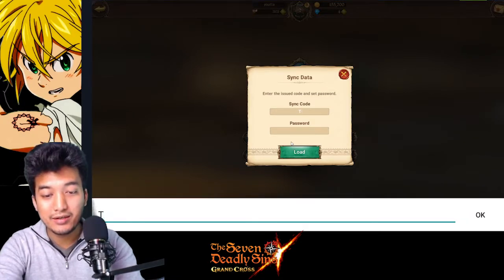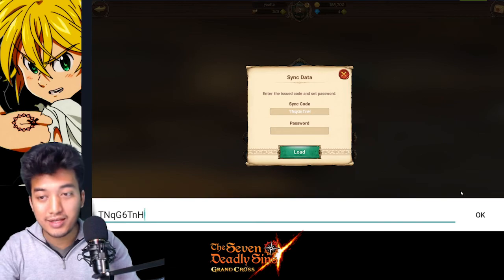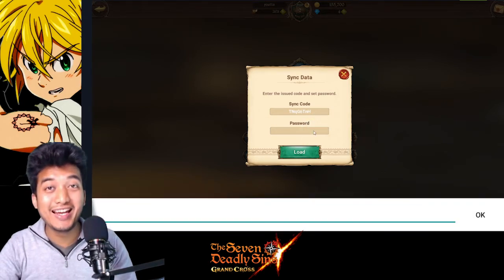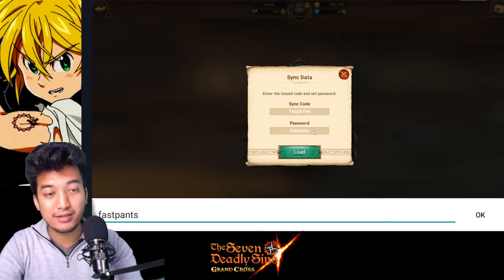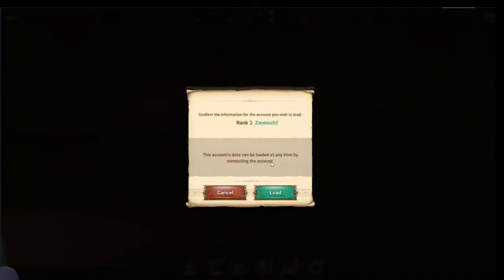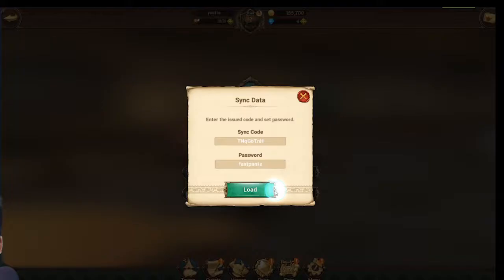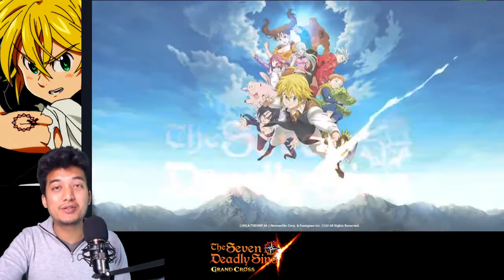Let's see — the sync code is T M Q G 6 T N H. Sometimes I might type it incorrectly, so that can be a problem. I had set my password to 'fast pens'. If I enter that and click Load — there you go. That's what it's going to show you: 'Confirm the information for the account you wish to load — Rank 2, Genos 5.' That's my other account, so I'll say Load.